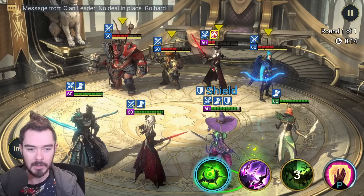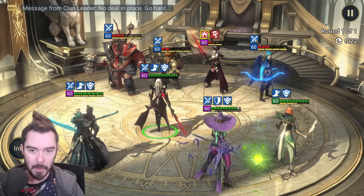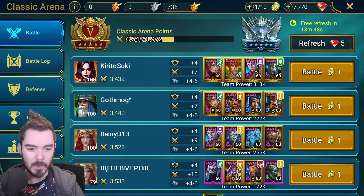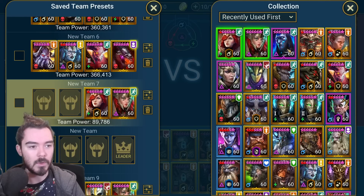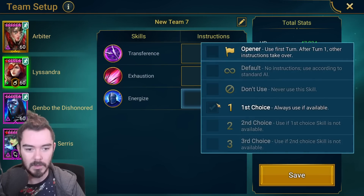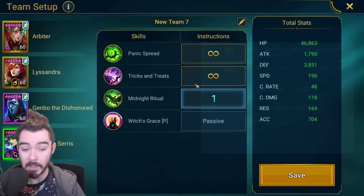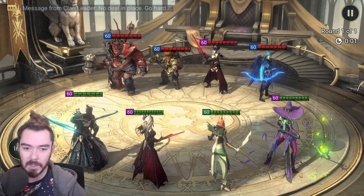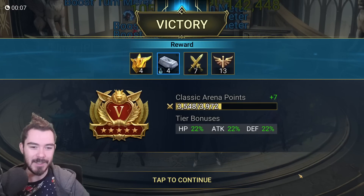Genbo used the wrong ability - he didn't give himself Increased Crit Rate and Increased Crit Damage. You need to set up a preset so they always do the right moves. So we come to recently used and set it up: open with Energize, one, two, like so. Good idea to set up a preset for Madam Seras as well. Once we set the preset, Genbo does it right and he one-shots them. So you'll win the speed race.